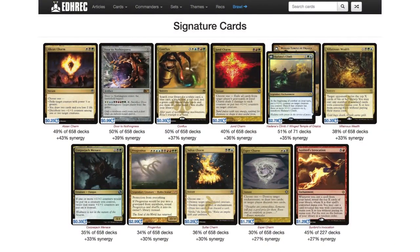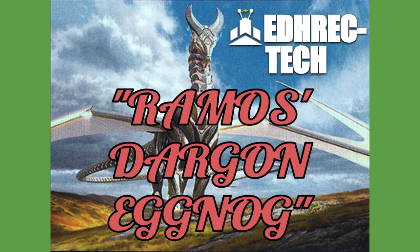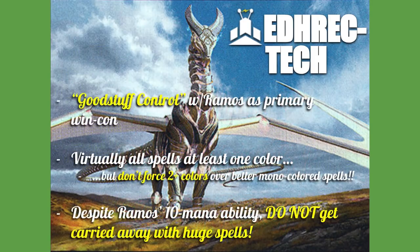Those are the signature cards of Ramos, at least at the time I'm making this video. Let's get into the deck tech — EDH Rec Tech Deck Tech. The deck is called Ramos's Dragon Eggnog. It's a good-stuff control deck. Our primary win condition is Ramos — we're going to have him swing in for commander damage. That's the obvious way to try to win with Ramos at the helm, and it saves you a lot of deck slots. Virtually every spell in the deck is at least one color.